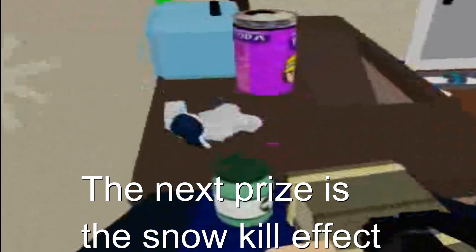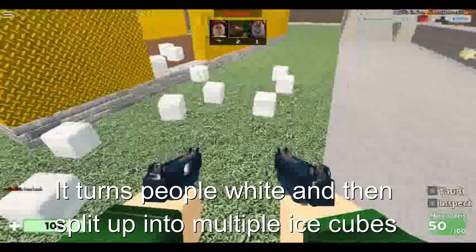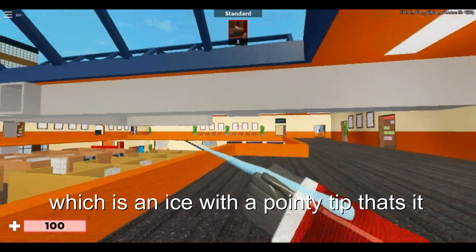The next prize is the Snow kill effect — it turns people white and then splits them up into multiple ice cubes. The item you get right before the 25th is the Icicle, which is an ice with a pointy tip, that's it.